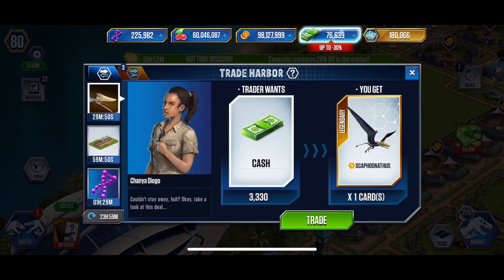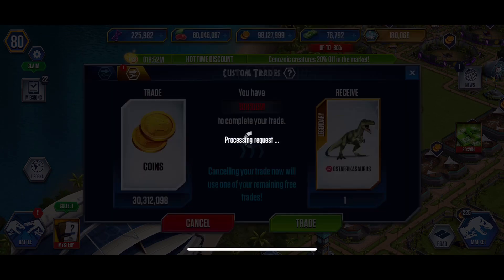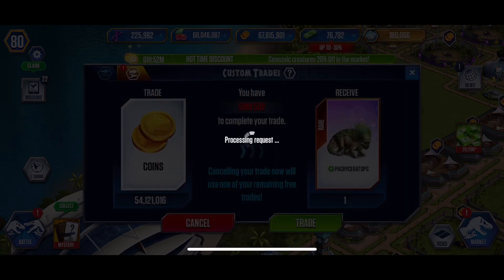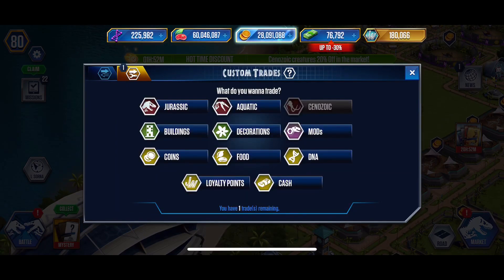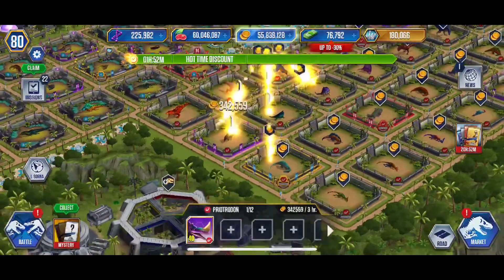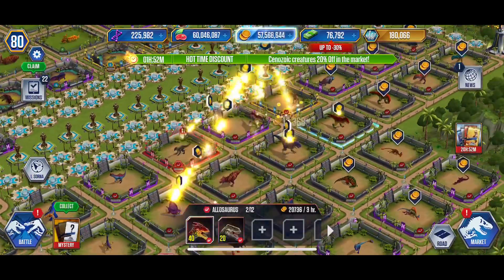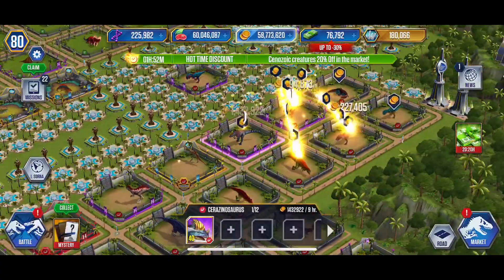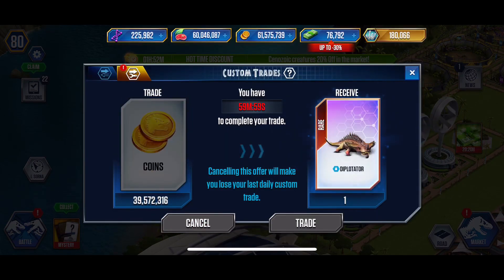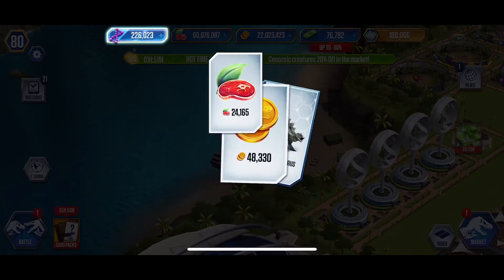I'll take this too. Now we'll do coin for Jurassic — I'll take the Ostafricasaurus. I'm so tired. Now I gotta collect some more coin real quick. Boom, get the rest of this. Coin for Jurassic — a Dippletator, I'll take it. Nothing here. Open our mystery pack.